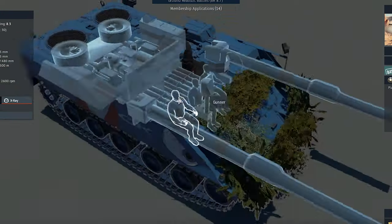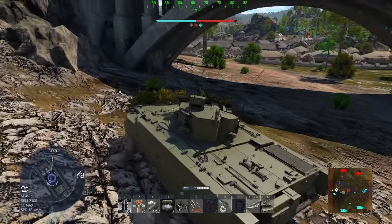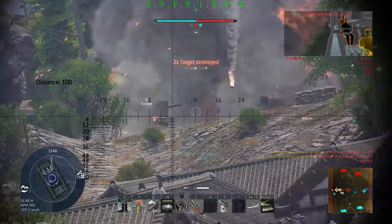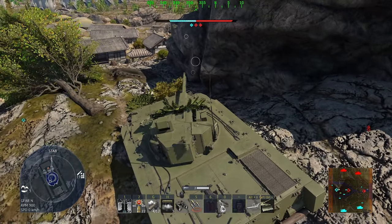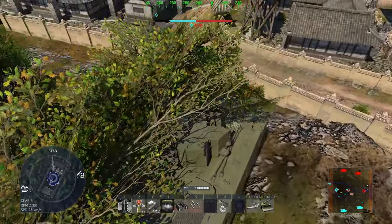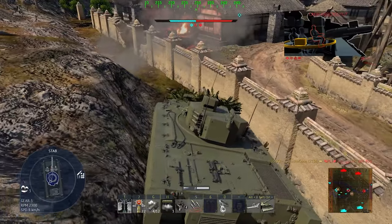Commander, driver, and gunner are sitting side by side at the front. It's a cool concept, but we have no armor at the front. If an enemy is dumb and shoots you at the turret, you'll survive — but a direct hit to the frontal hull will either trigger an ammo explosion, since a lot of ammunition is stored in the center of the hull, or all your crew will just be wiped out.